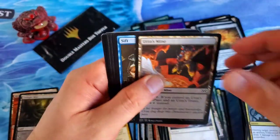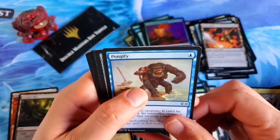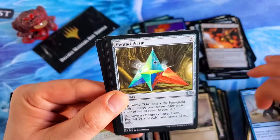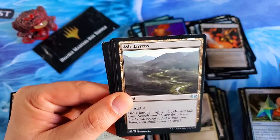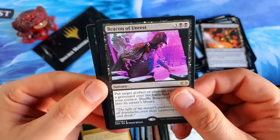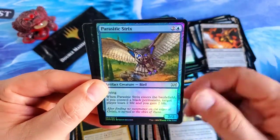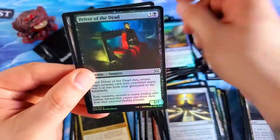Urza's Mine, very nice. A Pongify — so we've got Frogify, Fortify, and Pongify. What does that even mean? Pongify. Painted Prism, that's a cool card. Ash Barrens. Beacon of Unrest for the first rare, and a Lux Cannon for the second rare. Parasitic Strix foil — man, that's cool. And Driver of the Dead to end it out.